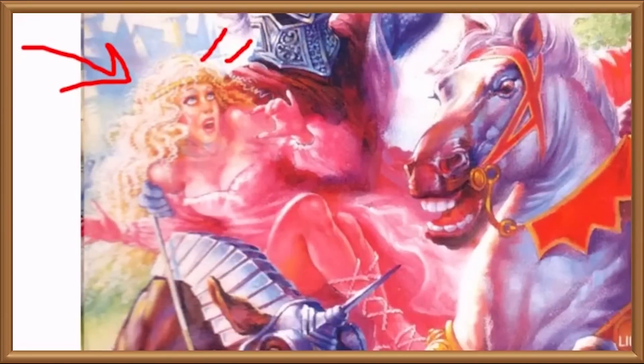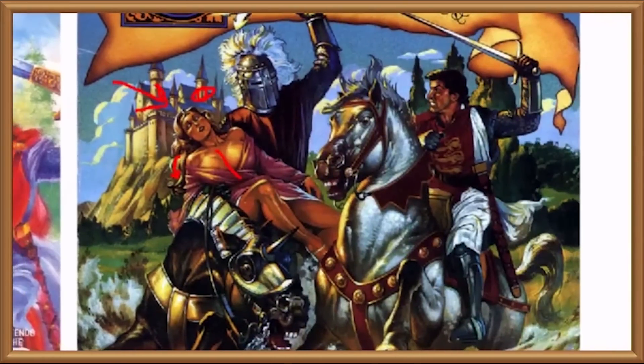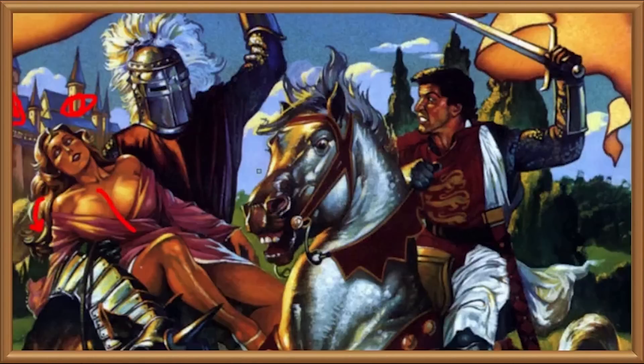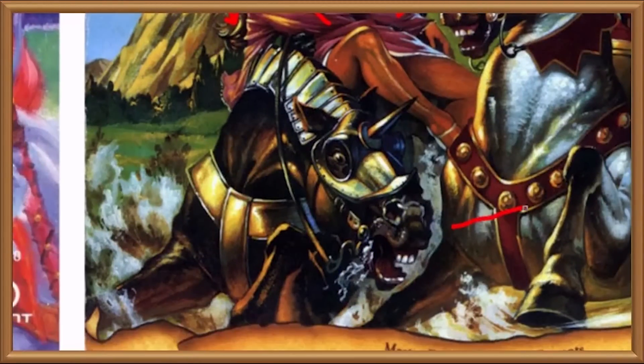Interestingly, while the human characters have been redrawn to look respectively more human, more scary, and less like an angry dad at his kids' football game, the horses have transitioned to the NES cover largely unchanged. The white one looking surprised and going, 'Oh, Howard, why are you wearing that tinfoil hat?' And the brown one going, 'Gah, western democracy is a sham, open your eyes, people.'